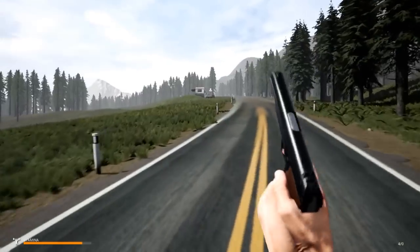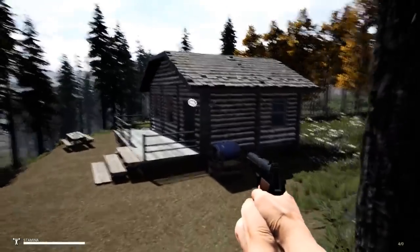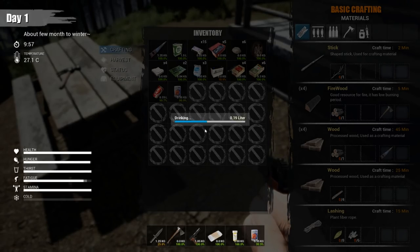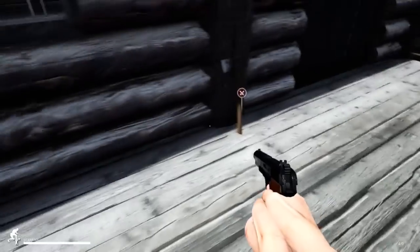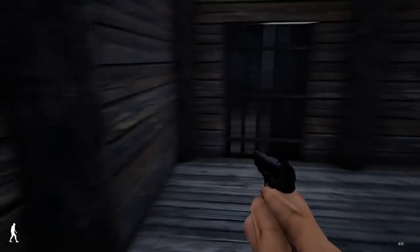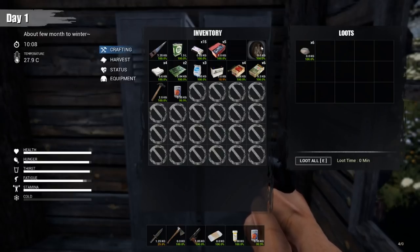That's a decent start! This area can actually be turned into a base — there's a little symbol here. Got a hammer, I'm going to need that later on. I'm out of inventory space so this is actually pretty good timing. I don't know whether to make this a base or not. There's some water, a combat knife, and another axe outside. I don't really want to make this place a base though.